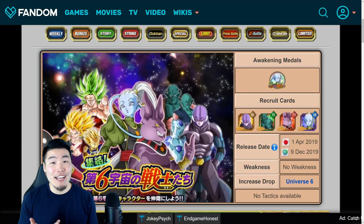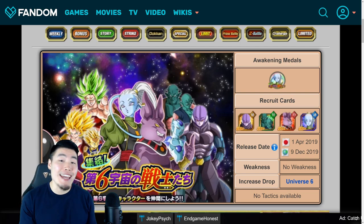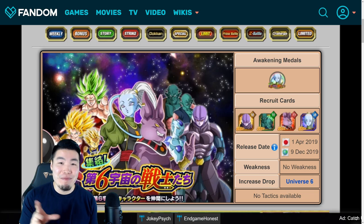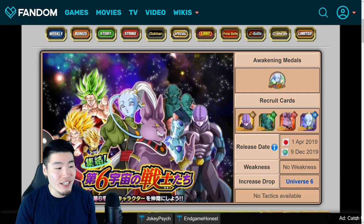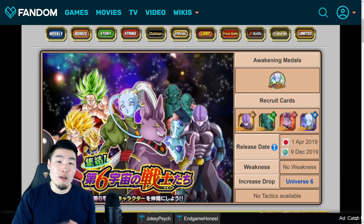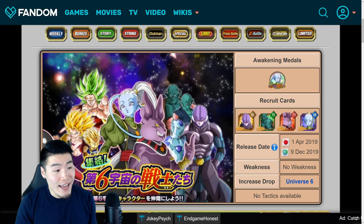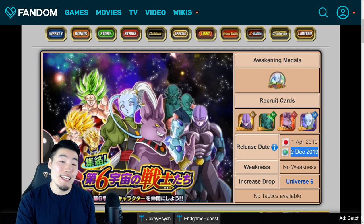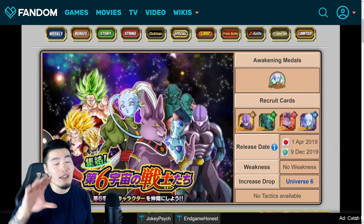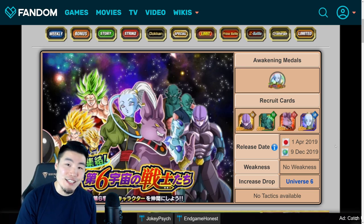Hey, what's up guys? I'm Tiger with Tiger Uppercut Media, back with another Dokkan Battle video. One of my most highly anticipated story events is finally making its way over to the global side of the game with this upcoming Christmas celebration. In today's video, I want to give you guys a quick rundown of all the relevant details like the free-to-play characters, the free-to-play stone count, and all that good stuff so that you guys are fully prepared and ready to go once it officially comes out on December 9th, 2019, which should also be the day when the Christmas celebration gets underway for global. So without further ado guys, let's jump into it.